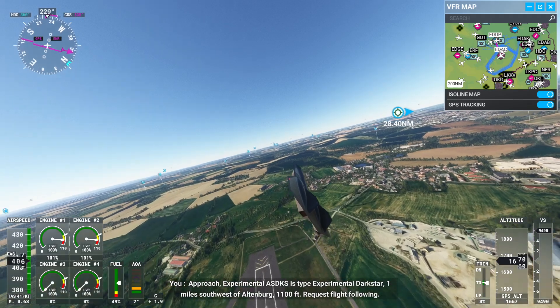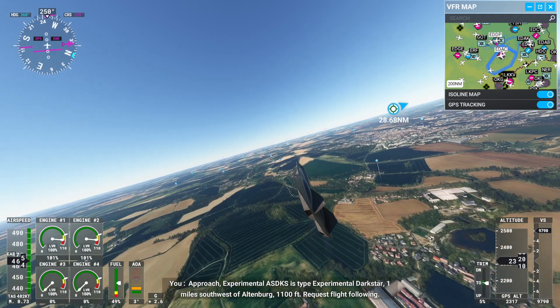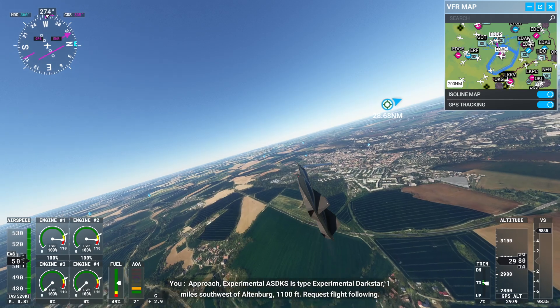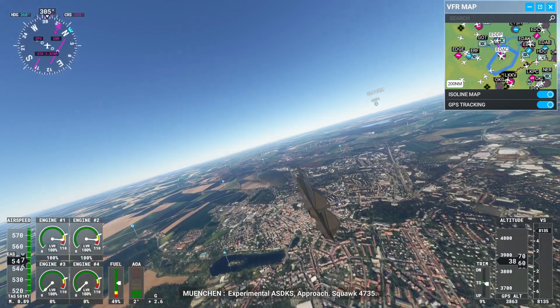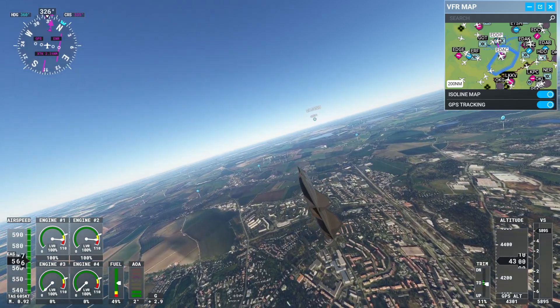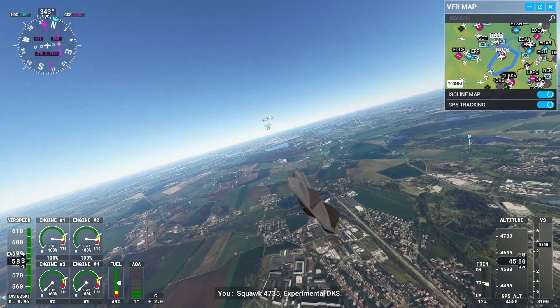Approach, Experimental Alpha Sierra Delta Kilo Sierra. Type Experimental Dark Star, 1 mile southwest of Baltimore, 1,100 feet. Request flight following. Experimental Alpha Sierra Delta Kilo Sierra Approach, squawk 4735. Squawk 4735, Experimental Delta Kilo Sierra.